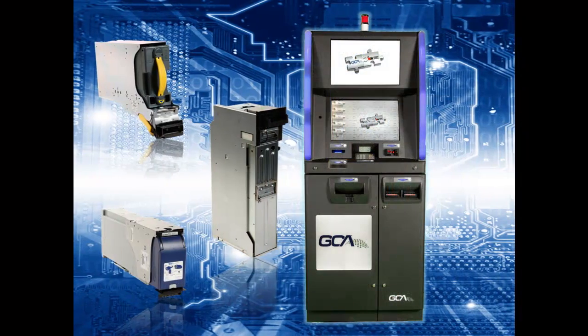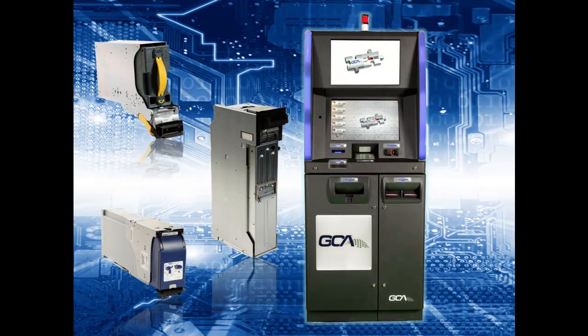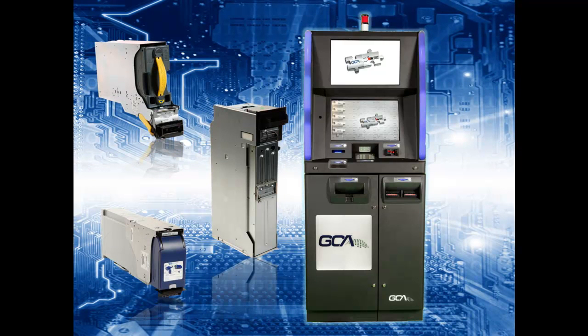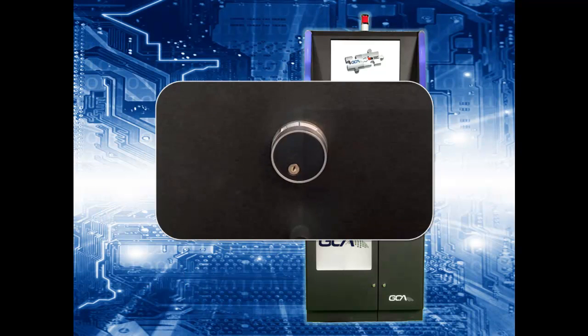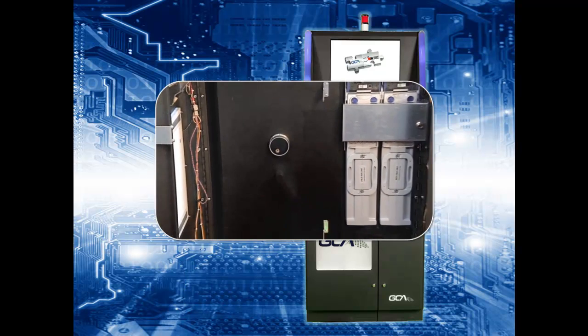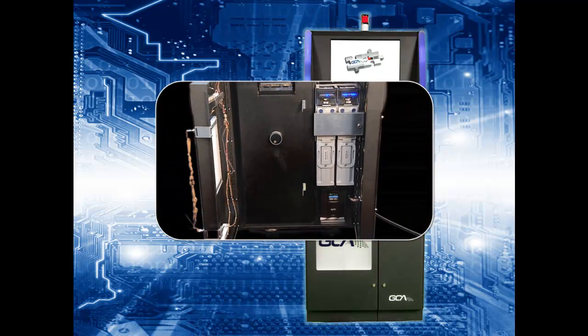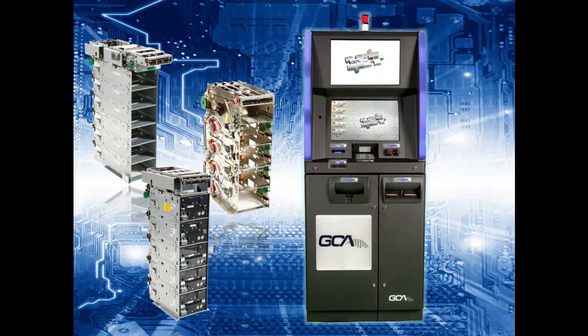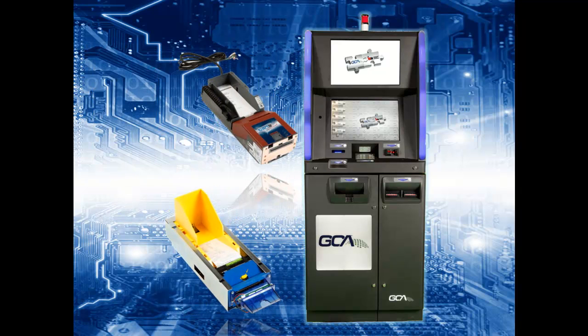CXC's functionality reduces the time and labor required to keep machines available to your players. Casino Exchange 4.0 offers several options for bill acceptors: 2,500 note or 5,000 note capacity — the largest in the market. CXC is the only full-service kiosk with a UL291 Class 1 safe for maximum security. Need more than one dispenser setup? Up to three dispensers, including up to 18,000 note out capacity — unmatched in the industry today. Customize the industry-standard printer of your choice to produce tickets, receipts, vouchers, and coupons.